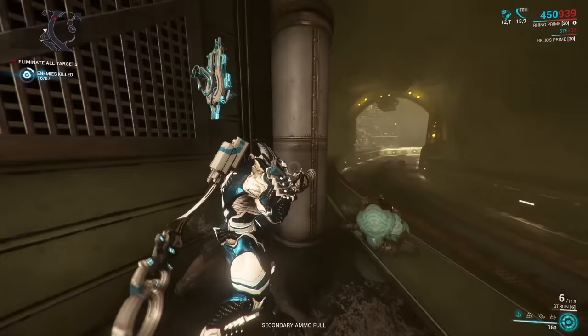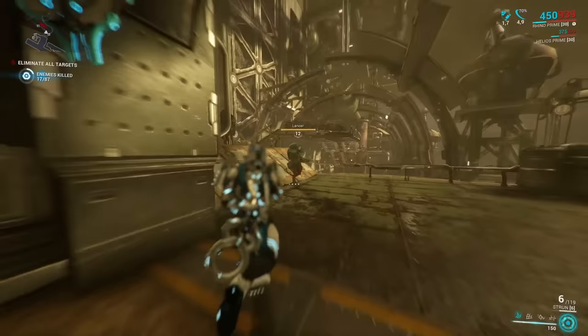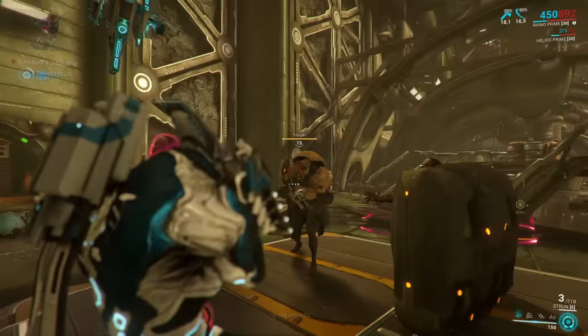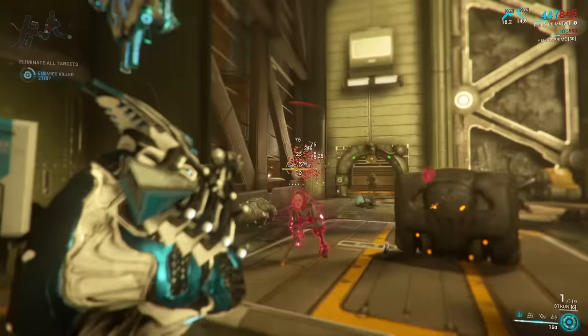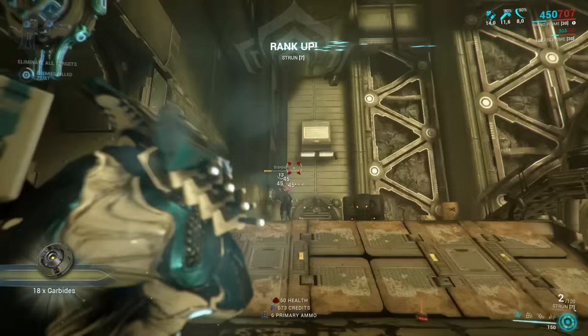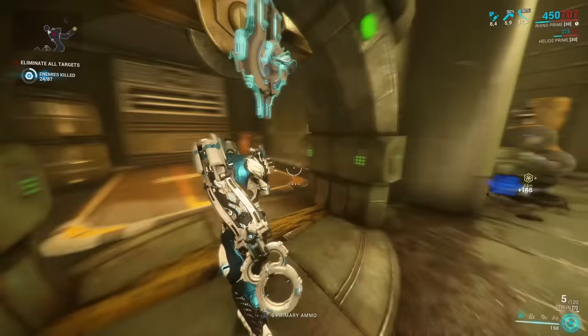In the build footage I used a status-heavy approach trying to fiddle in some viral effects — believe me, that is not a good idea. You can see I'm not even one-shotting every enemy. If you use the Strun, go with a pure damage approach, use the element that's strong against the faction you're facing, and you'll get quite a few nice one-hits until around mid-Star Chart. But after the first couple of planets, your Mastery Rank will exceed 1 and you'll want to switch to something nicer.